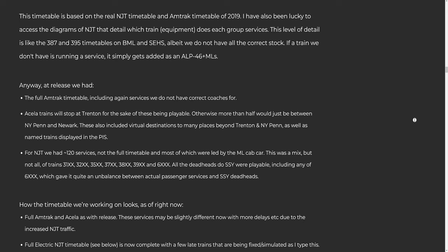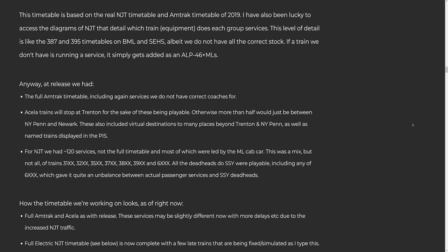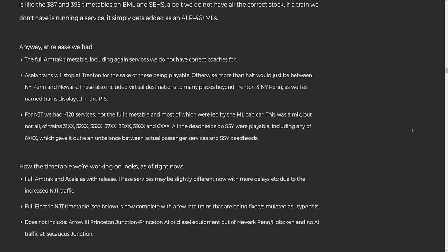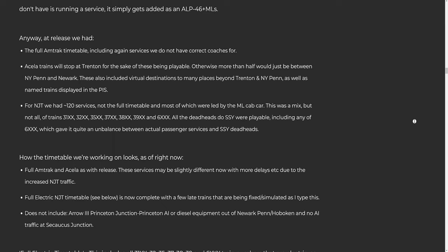One: the full Amtrak timetable, including services we do not have correct coaches for. Two: Acela trains will stop at Trenton for the sake of these being playable, otherwise more than half would just be between New York Penn and Newark. These also include virtual destinations to many places beyond Trenton and New York Penn, as well as named trains displayed in the PIDs. Three: for NJT we had 120 services — not the full timetable — most of which were led by the ML cab car. This was a mix of train numbers 31xx, 32xx, 35xx, 37xx, 38xx, 39xx, and 6xxx. All the deadheads to SSY were playable, including 6xxx, which gave an imbalance between actual passenger services and SSY deadheads.